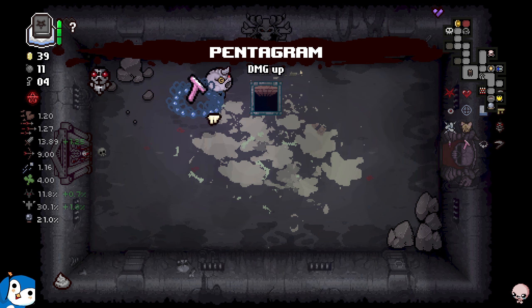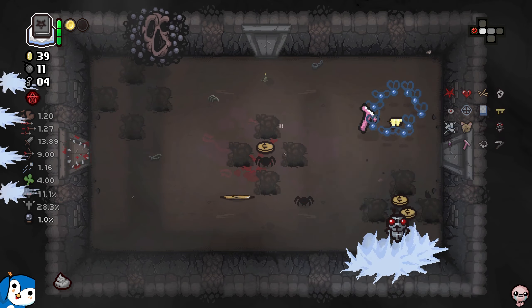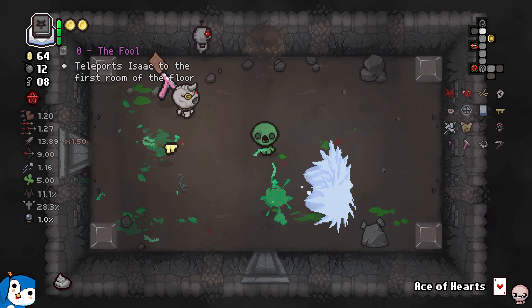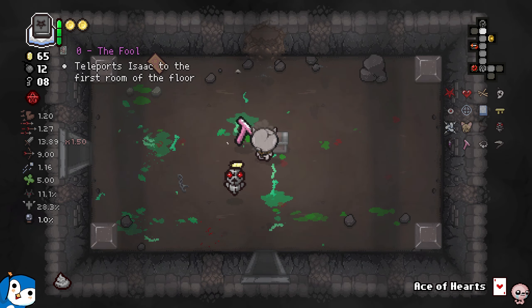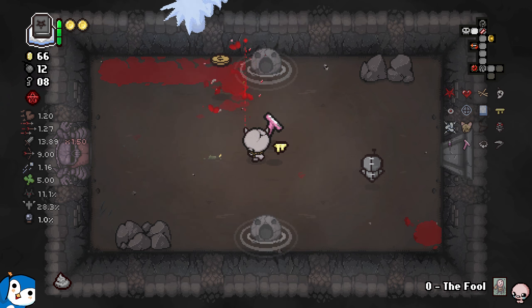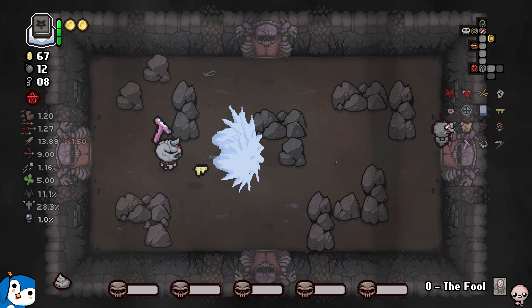Our damage is kind of insane. I got the devil deal - I'll take the damage up but not take the deal itself. I realize I didn't mean to say Hush, I meant Boss Rush since that's what I'm going for right now. We found it! I'm also getting a ton of lucky pennies - I've never been this lucky. I'm at five luck naturally starting from minus two.